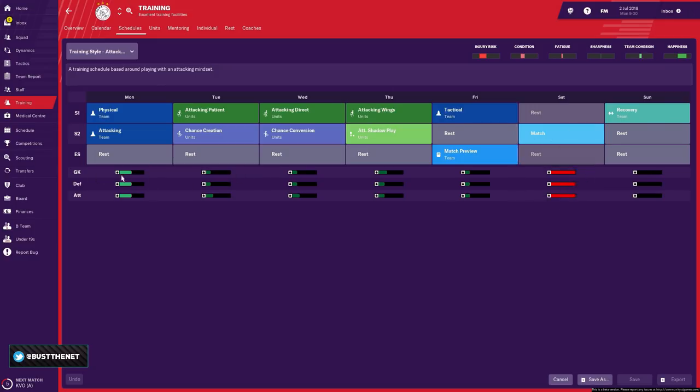This intensity indicator lets you know the intensity of a particular day, which is made up of three sessions: session one, session two, and the evening session — or what I'd like to call overtime. There's nothing to stop you from forcing your entire team to train for 21 sessions in a week, but you're going to have a bunch of unhappy players. The challenge is to find the right mix.